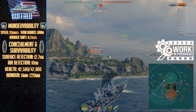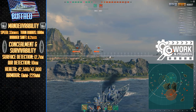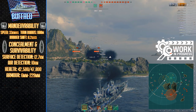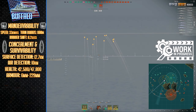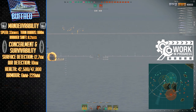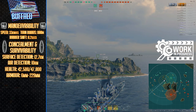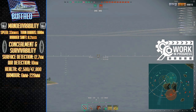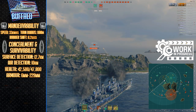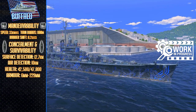Maneuverability-wise she is definitely a heavy cruiser, featuring an 800 meter turning circle and an 11.2 second rudder shift time, meaning that dodging torpedoes isn't going to be the easiest task. For comparison, the Baltimore — the current tier 9 American heavy cruiser — features a 730 meter turning circle and a 10.2 second rudder shift time, so the Buffalo is going to feel a little more sluggish. She is a tad bit faster, moving at 33 knots max compared to the Baltimore's 32.5 knots, though the term "a tad bit" is very literal here.